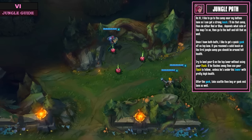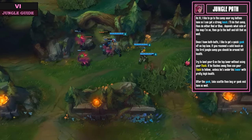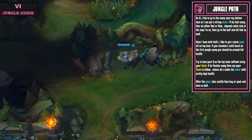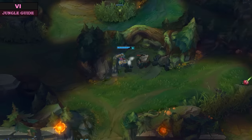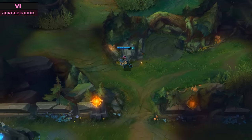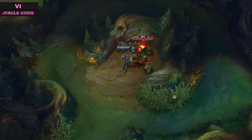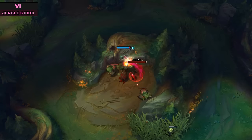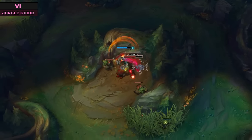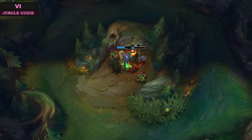When jungling on Vi, I always go to the camp near my bottom lane to get a strong leash. I'll do that camp, then do either Red or Blue depending on what side of the map I'm on, then go to the other buff. Once I have both buffs, I like to get a quick gank off on the enemy top laner. If you received a solid leash on your first camp, you should be pretty much full health at this point. Try to land your Q on the top laner without using your Flash — if they flash away, then use your Flash to follow. If they flash under their tower, don't try to tower dive at level 3.